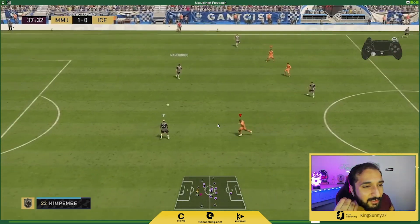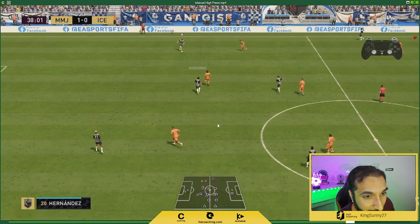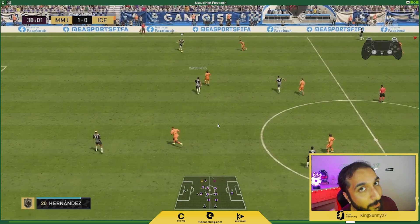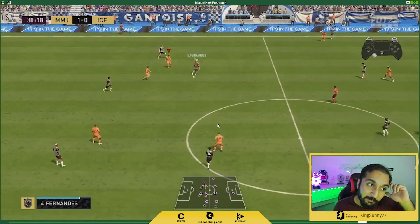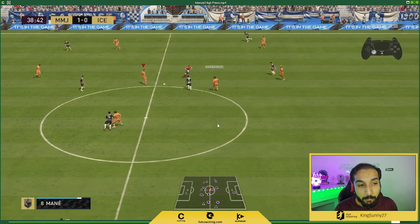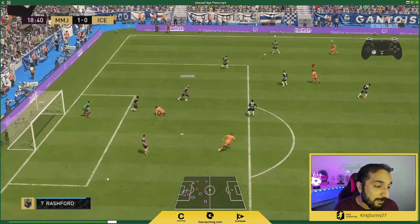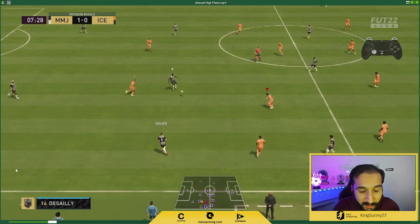Pressing is basically just thinking one step ahead of your opponent, using right stick switching, and combining second man press. Here I use team press because I know he's passing behind his back and he's confused — when your opponent is confused and not confident on the ball, use the team press and you'll get the ball back. It's a risk but it works. Also I use step-up on all my defenders because I love to manually high press my opponents.